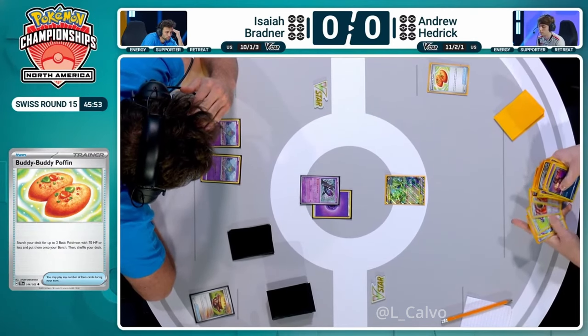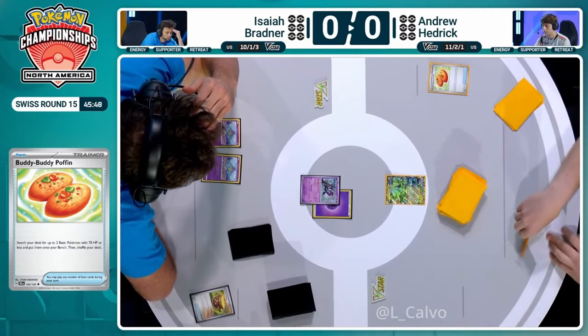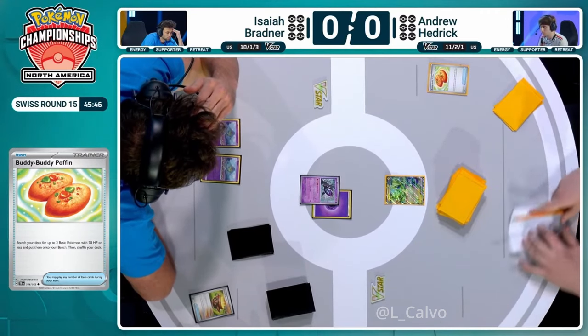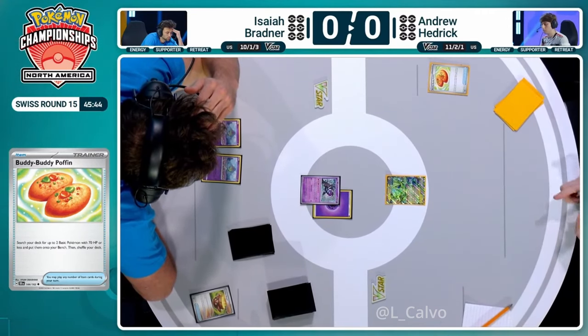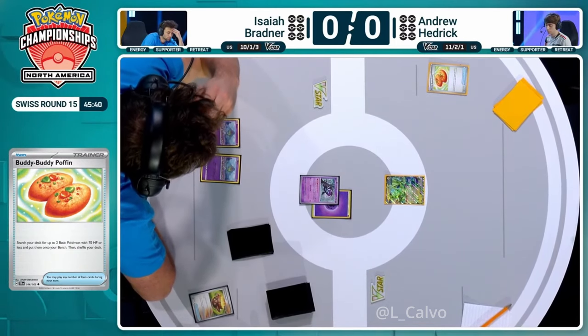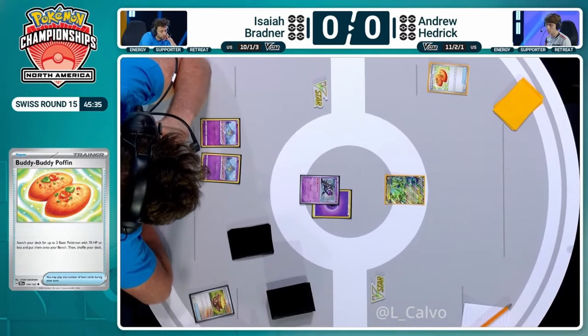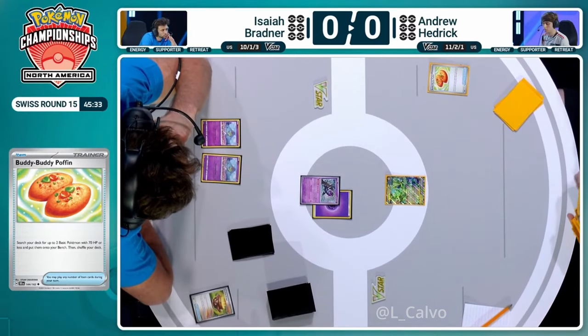So an extra piece might be required here from Andrew - which would be the Super Rod - to maybe discard some of these Water with Greninja and such. Then that's going to add to the headache of trying to weave in your most powerful attackers on this turn. This is not the ideal situation. One energy in hand to attach, fine. Second energy in hand to use a Radiant Greninja, all right, why not?